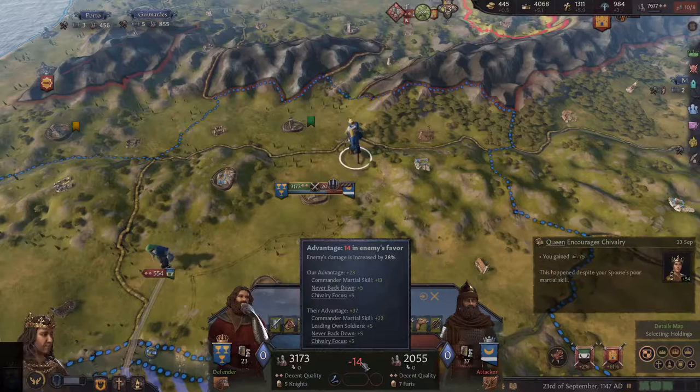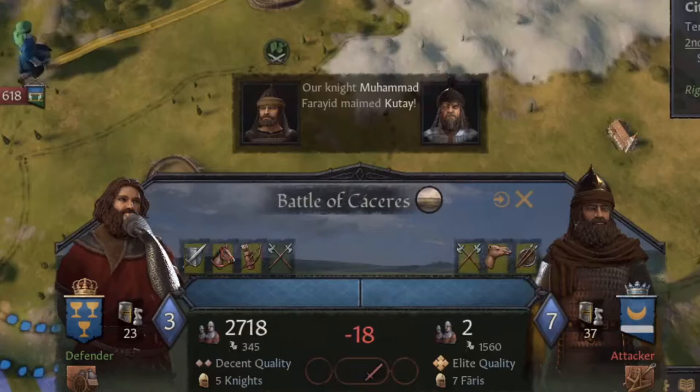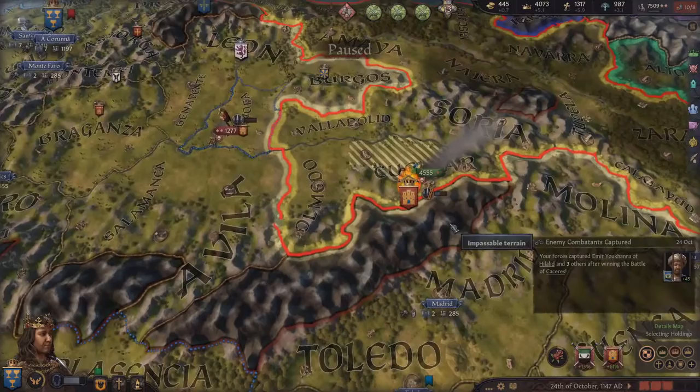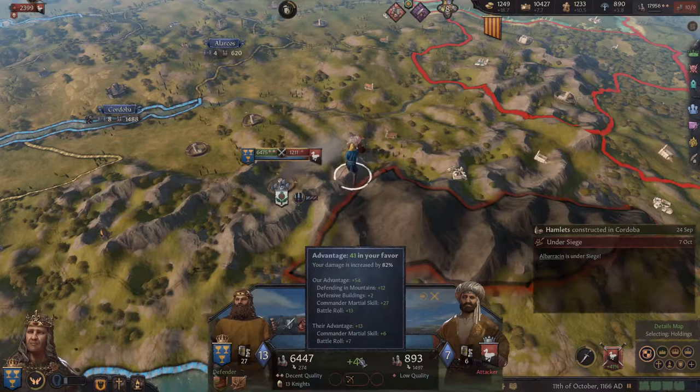In this video I will be explaining all the intricate details about military expansion in Crusader Kings 3. The first thing you need to know about battles is the advantage modifier, which is the number that you see in the middle of the battle pop-up. Each point of this number modifies the damage done by your army by 2%, so if you have a plus 20 modifier, that means your army is doing 40% more damage than its base amount. So even though having a larger army is important, if you have a big enough modifier you can win battles consistently against much larger armies.